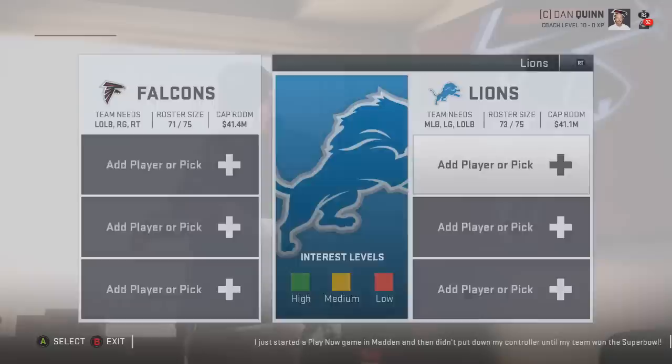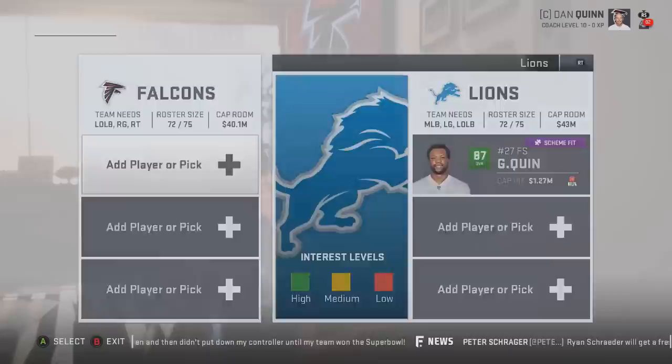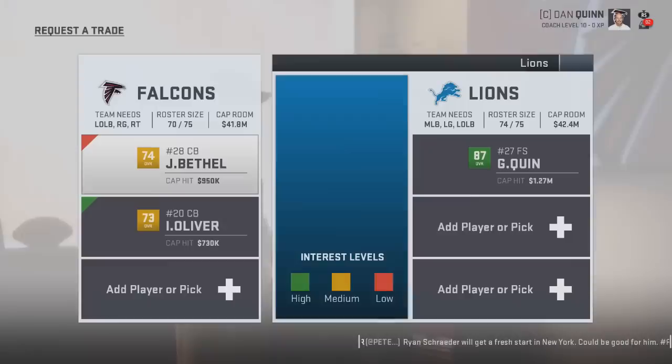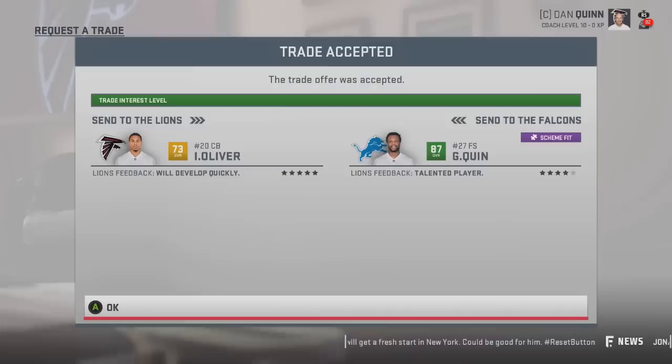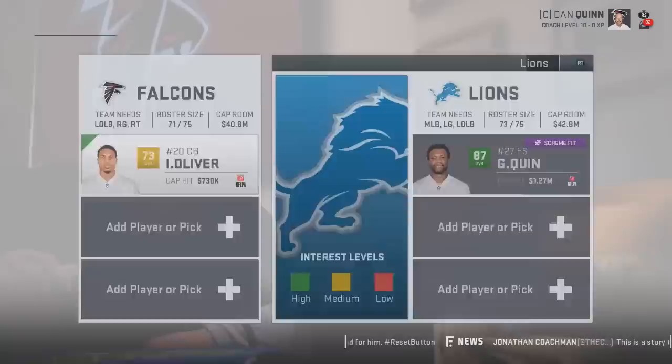Next, going to the Detroit Lions for a player on the other side of the safety position - Glover Quinn, 87 overall, 32 years old, who will start to regress but is still a solid free safety if you don't have anybody at that position. What does it take? They're interested in a 73 overall cornerback Oliver, and that was accepted right off the bat - an 87 overall Glover Quinn for a 73 overall cornerback, which is absolutely mental.